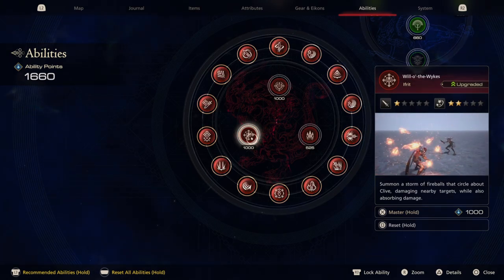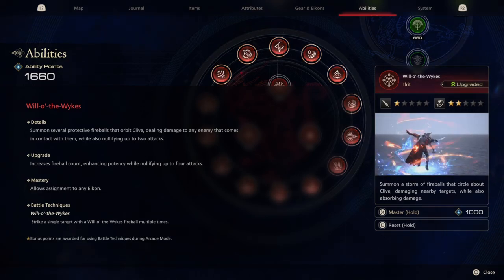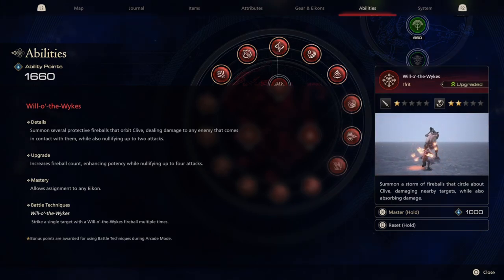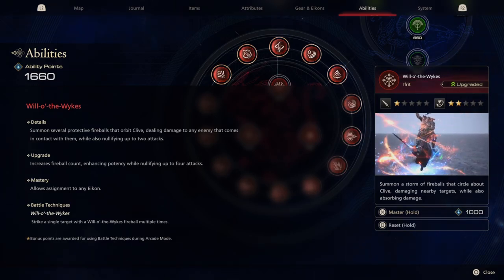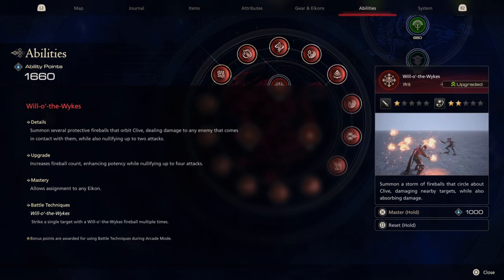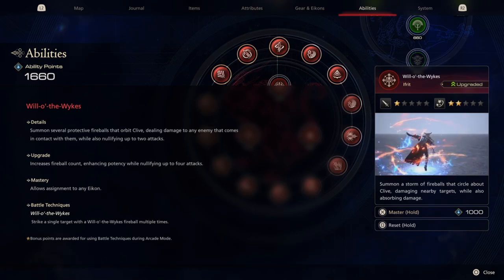Will-o'-the-Wisps summons a storm of fireballs that circle around Clive, damaging nearby targets while also absorbing damage. You can upgrade this ability a couple of times. The base version does damage with fireballs and nullifies up to two attacks. The second upgrade doubles both components — it doubles the fireball count and you can now nullify up to four attacks, which is super useful.